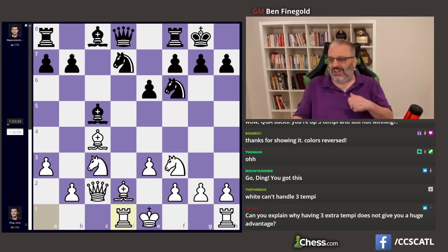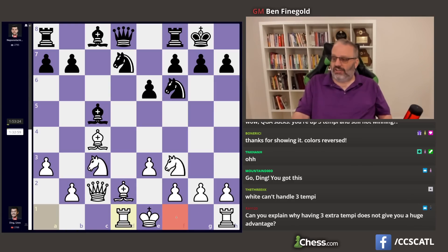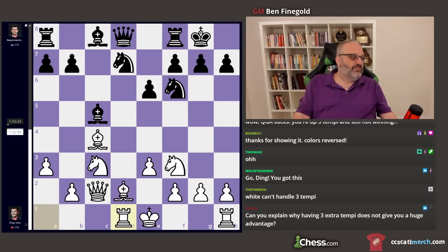Rook to D1, which is a little strange. Because if White castles soon, Rook on F1 doesn't really have a good place to go. Now this is the first move that I find strange. And then the next 10 moves, I find a lot of moves strange.